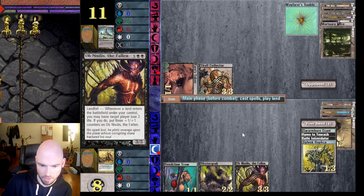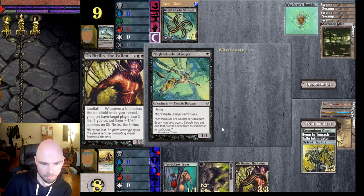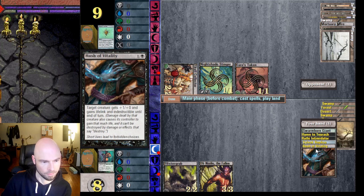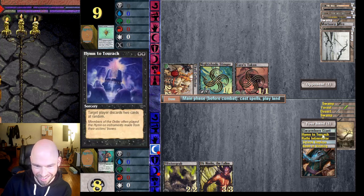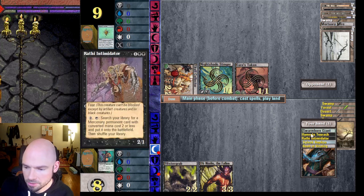Let's get Ob Nixilis out, hit him for two, block with the Trow. I'm going to hit him to get that card out of his hand because I don't want any surprises, and then I'll do Rush of Vitality on Ob Nixilis so I can gain four life.